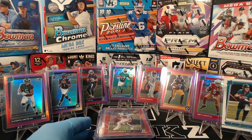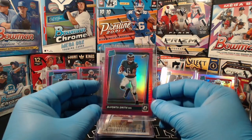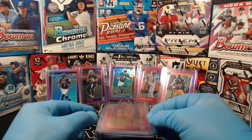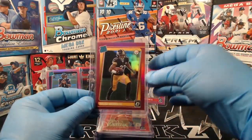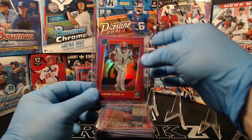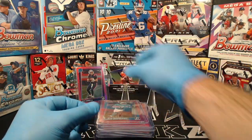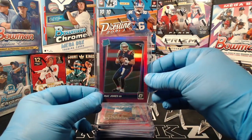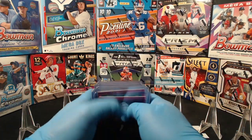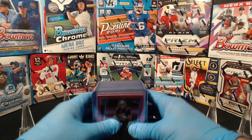We also had the Trevor Lawrence base-rated rookie, the Devontae Smith pink optic, the Trey Lance pink optic, Najee Harris pink, Justin Fields pink, Jamar Chase pink, Jalen Waddle pink, and a Mac Jones pink. A lot of big names with the pink optics — I'd say this is probably our best break as far as pink optics go. We definitely hit a lot of the bigger names tonight.